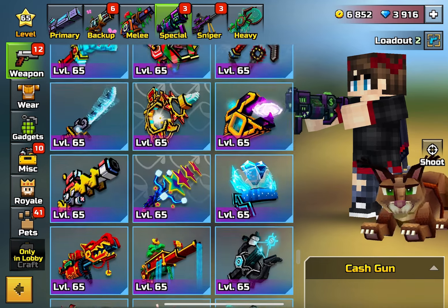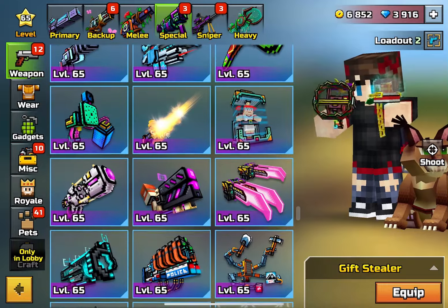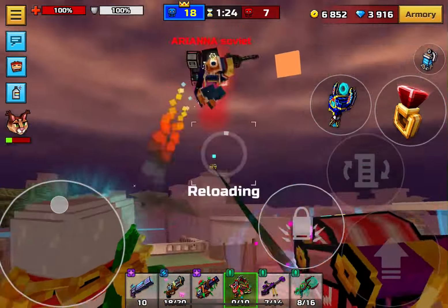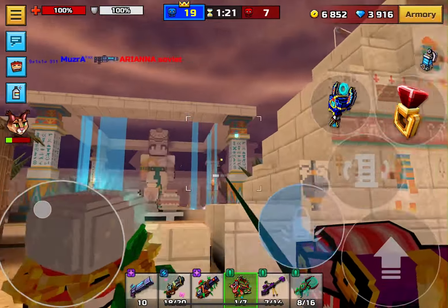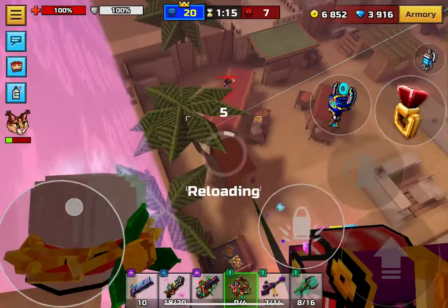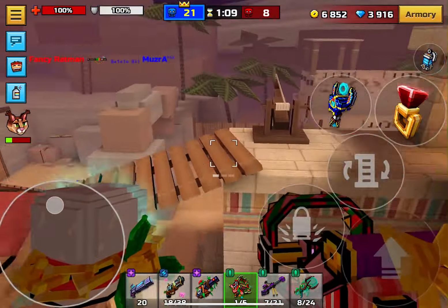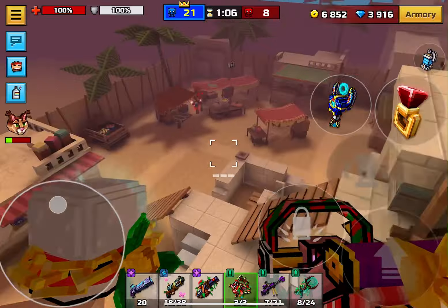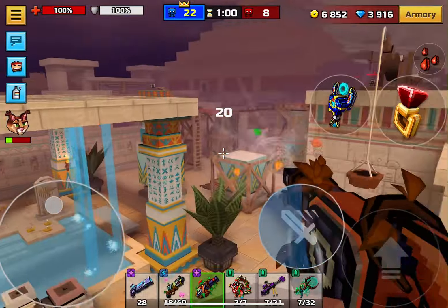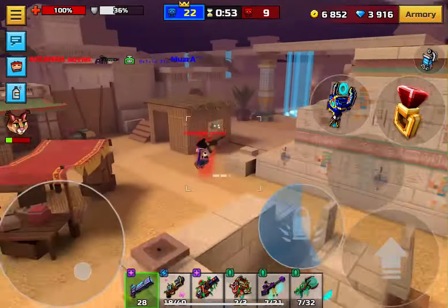Scrolling through the special category, another weapon I would put up there for top specials in this game would be the Gift Stealer, because it's pretty much like the Vertical Grip but a little different. I think the capacity is somewhat different and it has different abilities. It's basically the Vertical Grip — well, just a bit different. I kind of want to put this weapon in a tie with the Vertical Grip because I feel like they're basically the same thing.